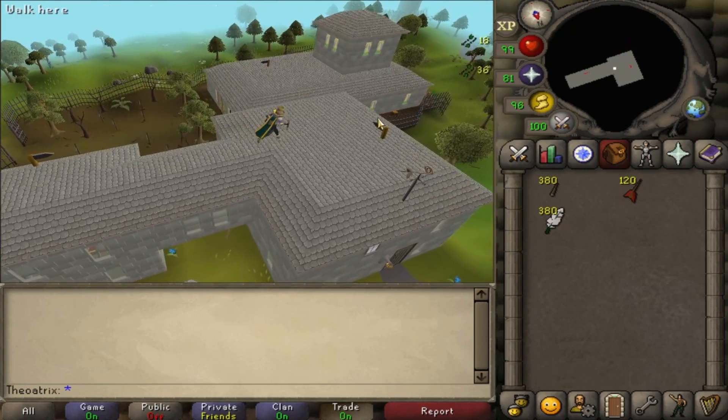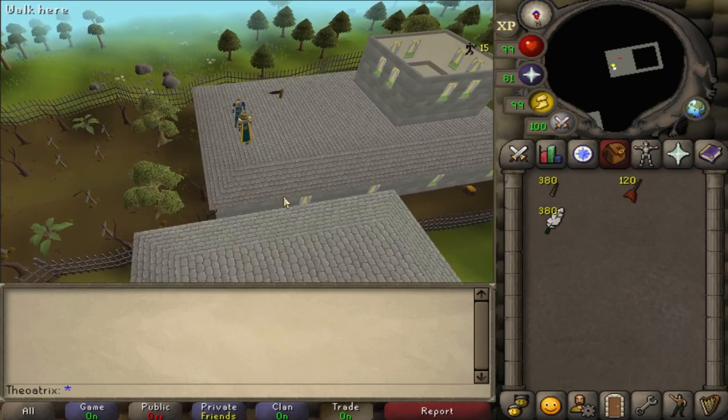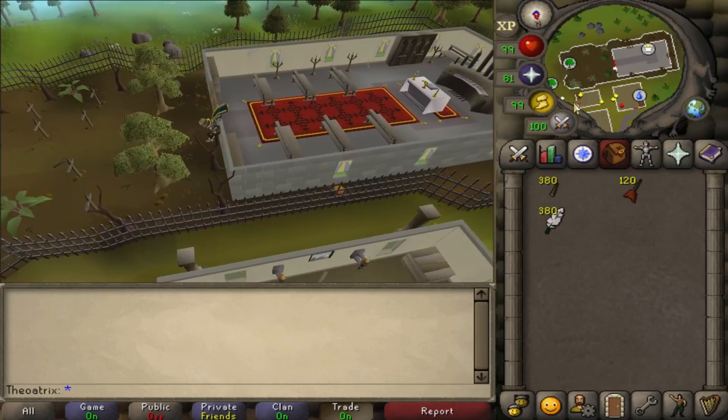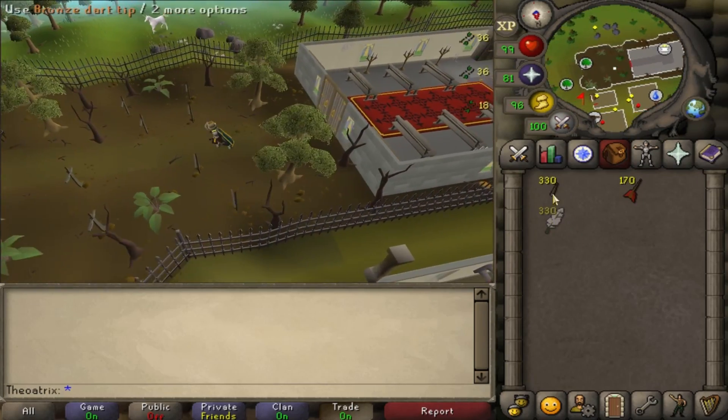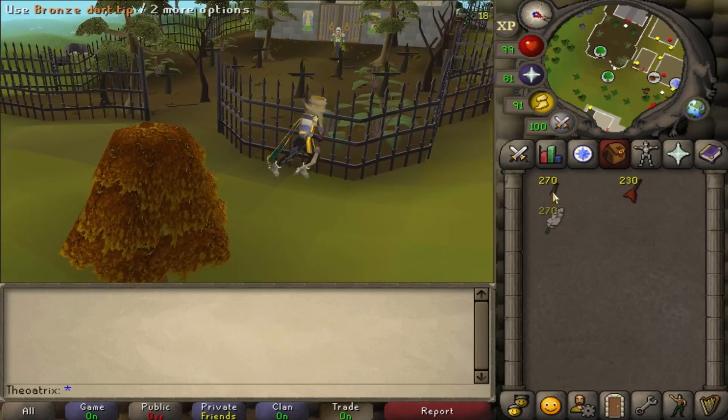My second tip is that fletching can and should be trained while you're doing other skills, unless you're making bows. Methods with stackable items — which is a lot of methods — like arrows, darts, bolts, or javelins, can be kept in your inventory and used while you train another skill. For example, when you're training agility, between obstacles you can get a hefty amount of XP.